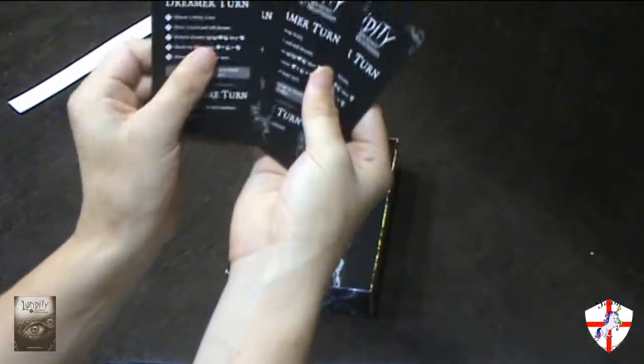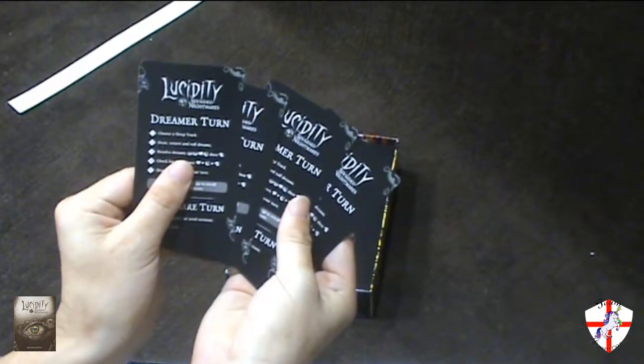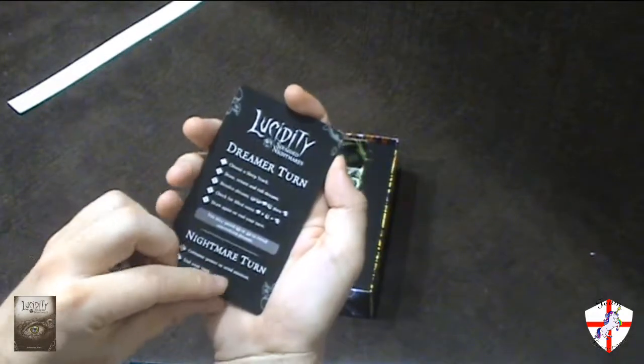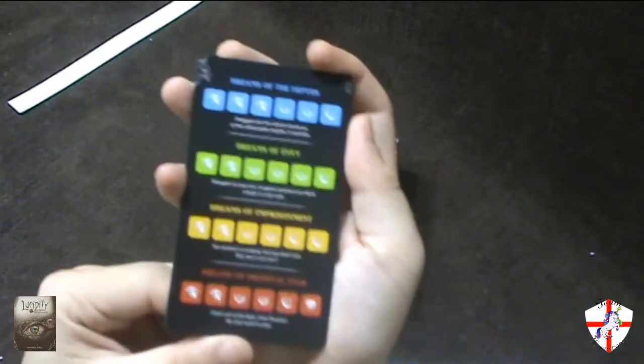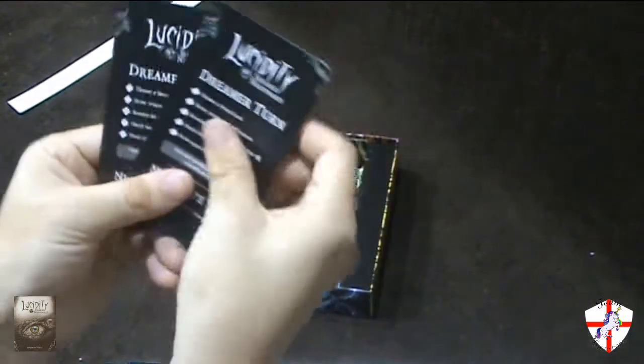We have the cards. We have four cheat sheets, and the distribution of the symbols — one for each player.